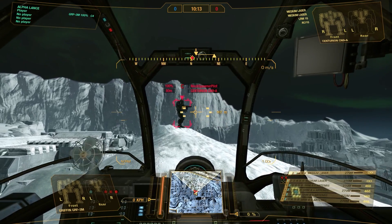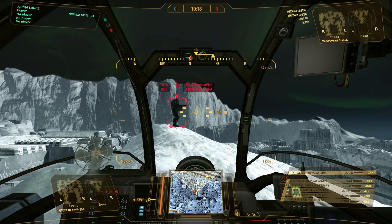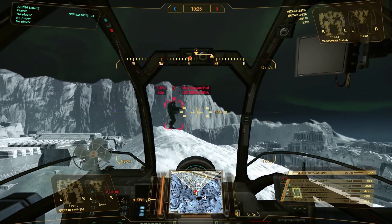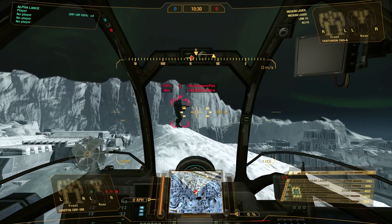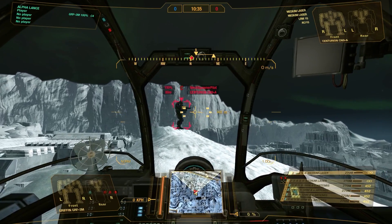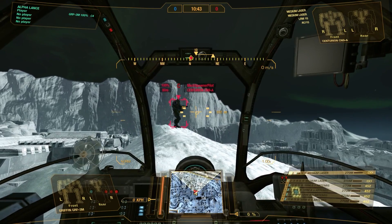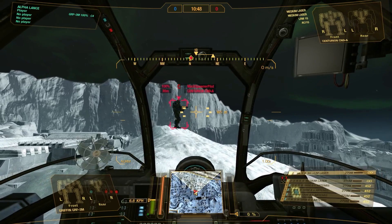If I aim here in this example with this SRM Griffin, the convergence is actually not too bad. So if this Centurion was actually moving, and I'm predicting that it'll be somewhere here when my SRMs reach this plane, I can point my reticle there and fire. You can see how tight this SRM group is. If I predict his speed correctly, I can pretty much get all of my SRMs on that particular location with the appropriate lead.